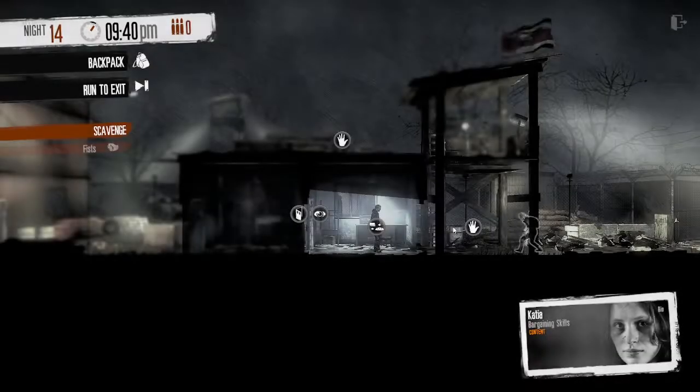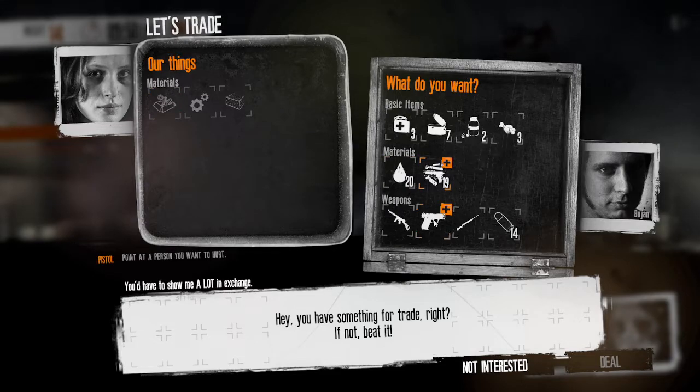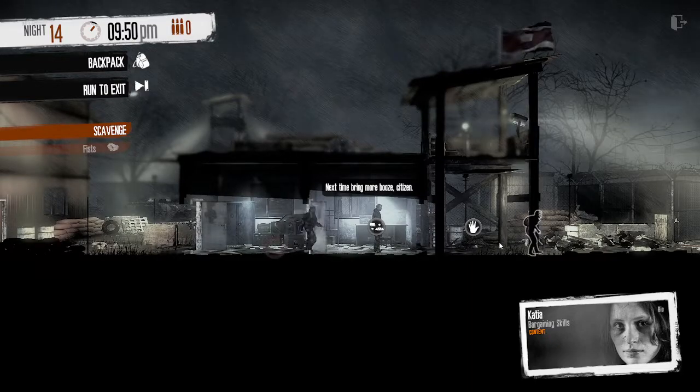First we have the trading exploit. As you'll be aware, as soon as you enter the location there is a trader here who you can get some good resources from. He particularly wants booze and cigarettes, so if you have any spare you can trade them away and get some good stuff in return. However, if you don't want to give away anything, there is a way to get all his items for free.